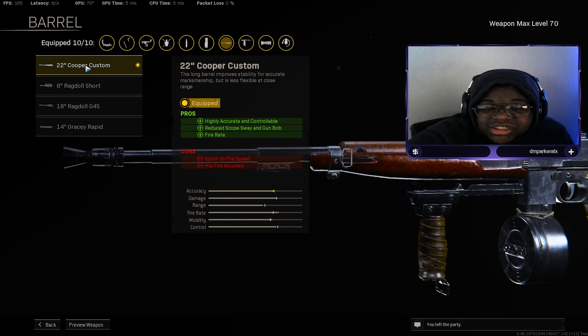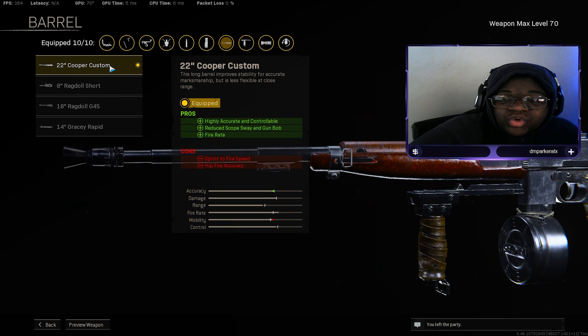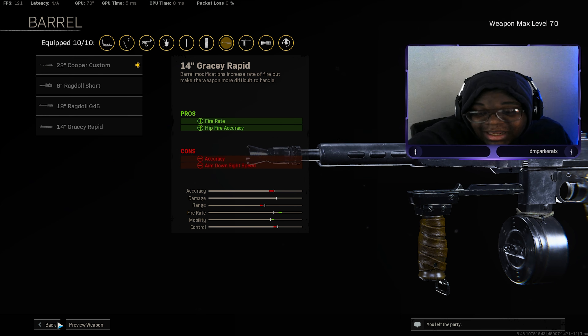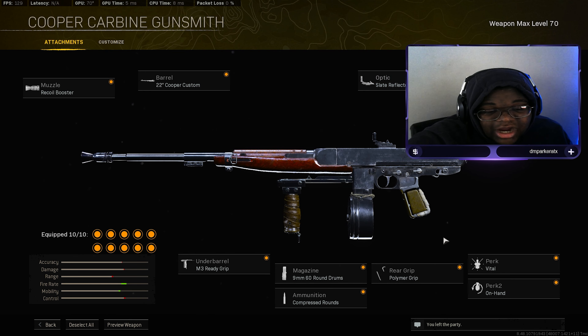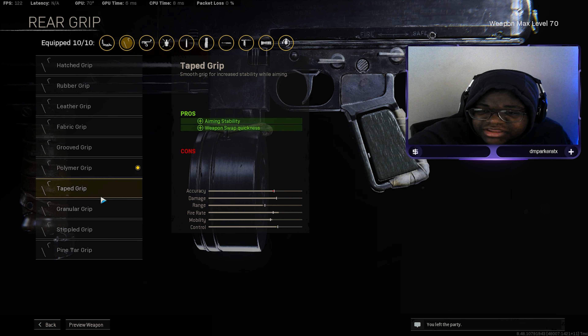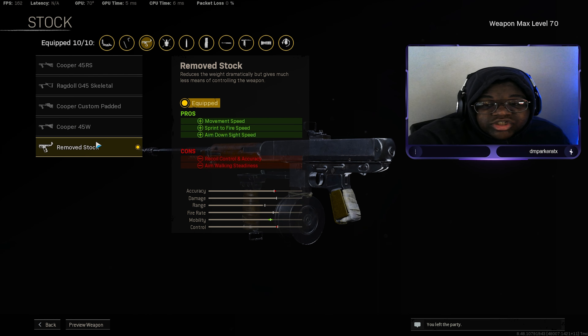You might think all that fire rate means the gun will shoot everywhere — no. This gun literally has no recoil even with all these attachments. Adding this barrel lets you use it better at medium to long range gunfights, for example if it's your ghost class and you need to handle a medium-range fight. You can't beam kids across mountains, but having the 14 Inch Gracey Rapid barrel absolutely shreds people up close — it's just crazy. We're using the Slate Reflector as our optic and Polymer Grip for flinch resistance and accuracy during sustained fire.